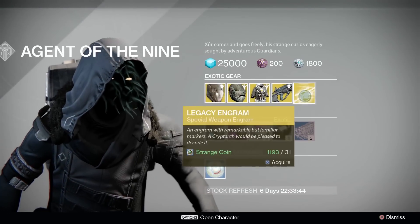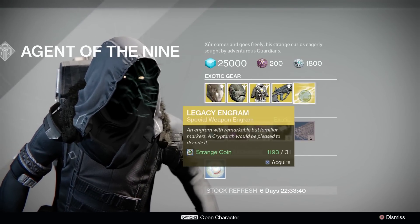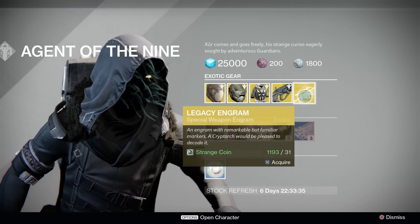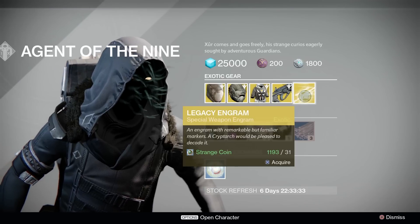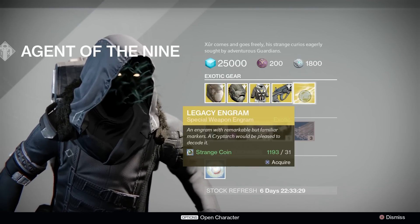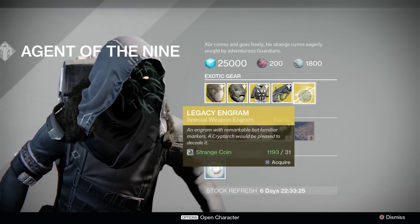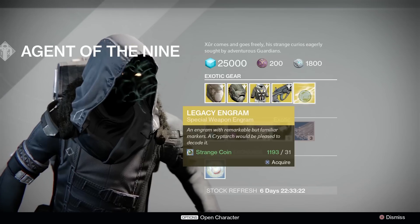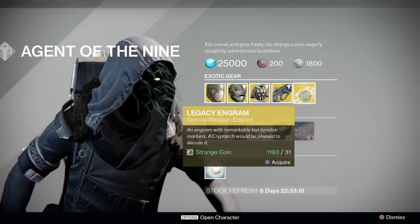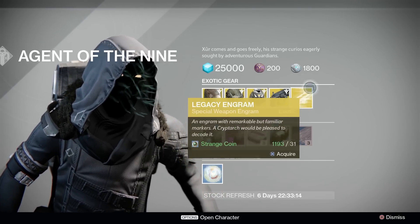The Legacy Engram of the week is the special weapon legacy engram — year 1 special weapons — and this can reward Prison of Elders exotics. I have heard complaints that these special engrams are not really that great at recognizing what exotics you already have, but I don't know if that is a problem Bungie has officially recognized. Either way, any year 1 weapons that are in year 2 that you may find will unlock in your blueprint vendor.